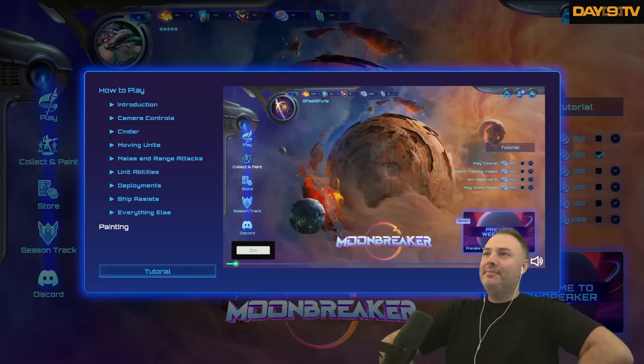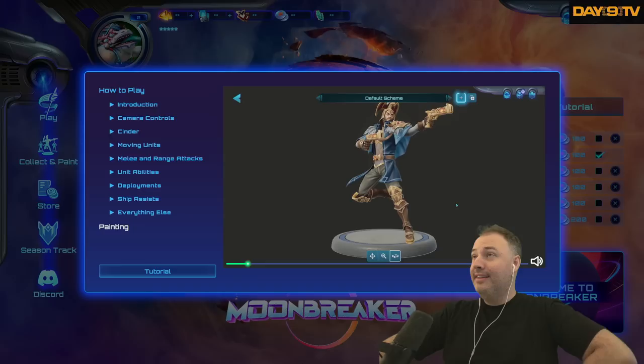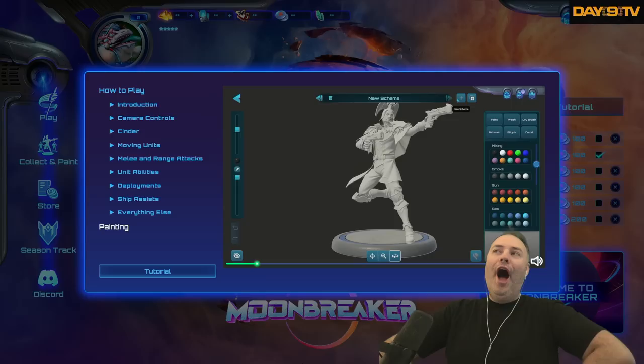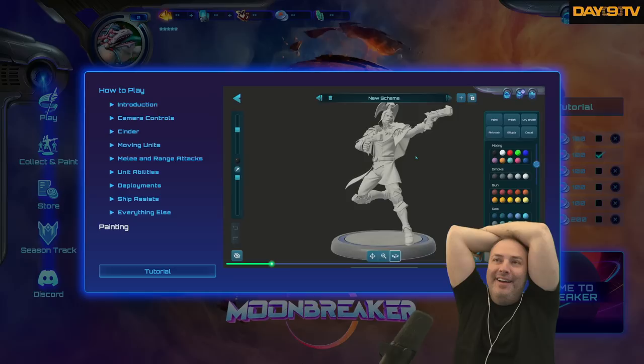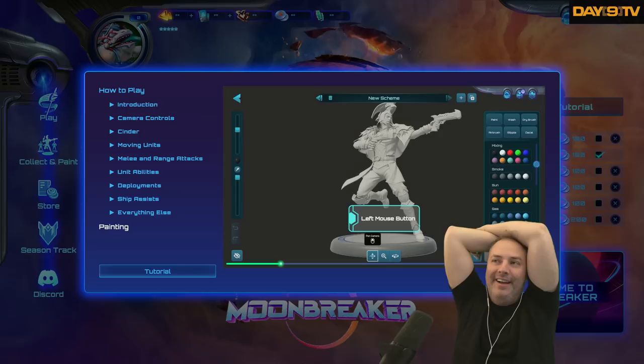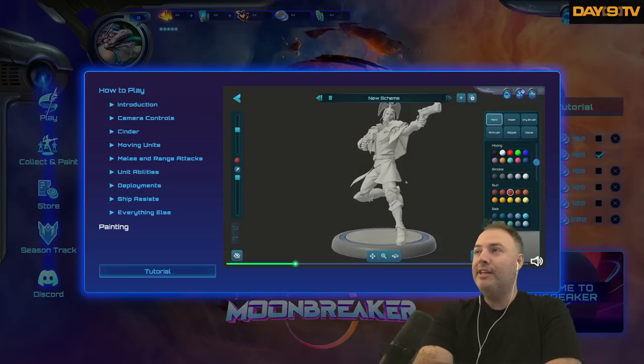Painting! From the collect and paint screen, click a unit, then click the paint button. You'll see the default paint job. You can create a new paint job by clicking the plus icon or modify an existing one with the duplicate button. This is also how you set the current paint job you want this unit to use. Control the camera by dragging with the mouse wheel, zoom with mouse wheel, and rotate with right mouse button.